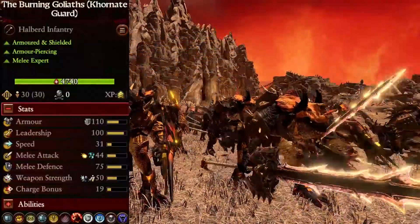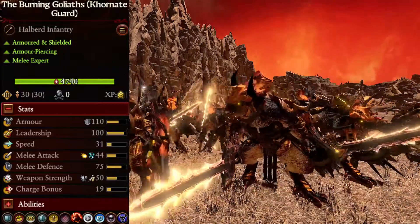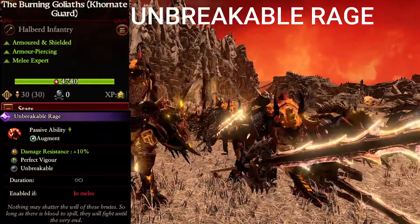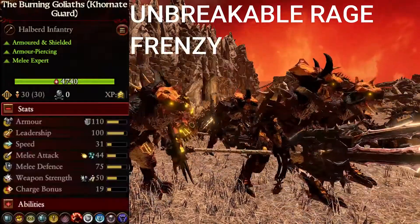The second unit is the Burning Goliaths, which are the regiment of renown for the Coronate Guard. Their attributes are Armed and Shielded, Armor Piercing, and Melee Expert. Their abilities are Unbreakable Rage — Damage Resistance plus 10%, Perfect Vigor, and Unbreakable when inside of Melee Combat — Frenzy, and Primal Instincts.